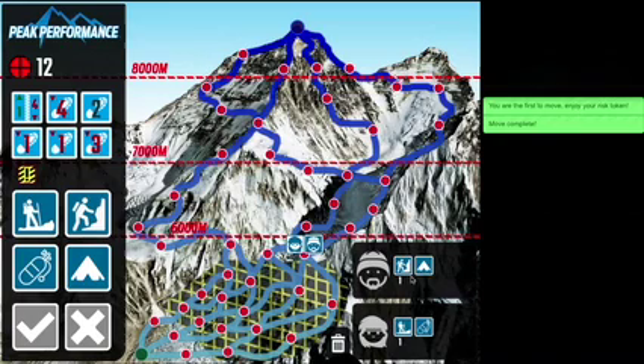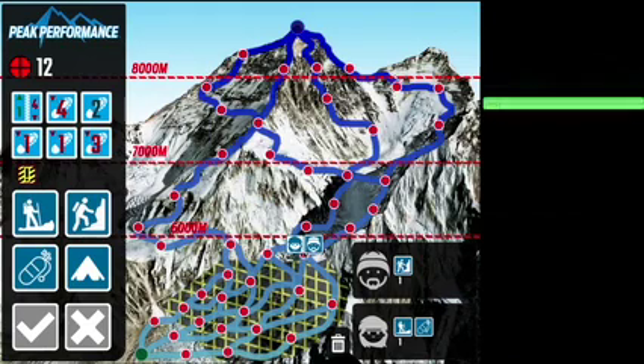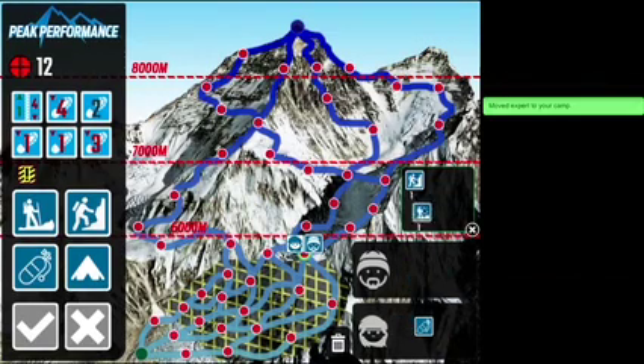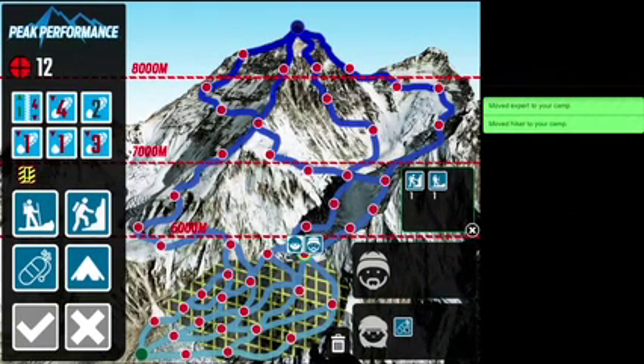Setting up camp, camp inventory, and oxygen: to set up a camp, drag it from the guide inventory to the node you are on. The green ring indicates there is a camp now present. To open the camp inventory, click on the node. You can transfer clients and equipment by dragging them into the camp inventory. Drag the oxygen onto the desired client.